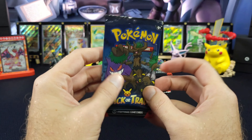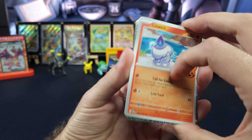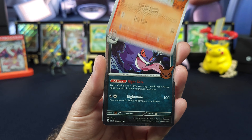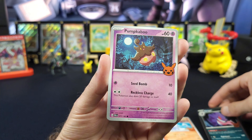All right, so we've got 40 packs here. I believe it's three cards per pack. Let's see how many it's going to be for a Master Set. First pack: we've got a cool little Litwick, Gengar — first pack magic — and a Pumpkaboo.